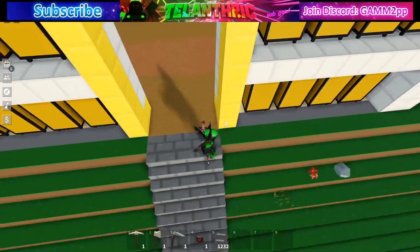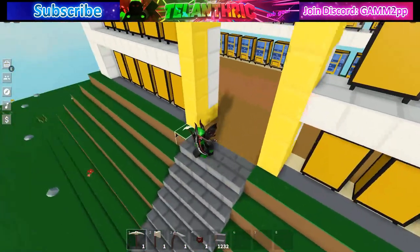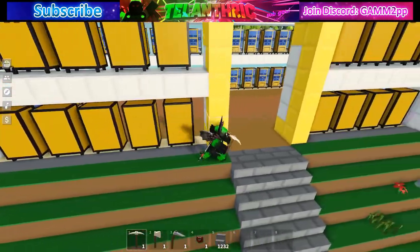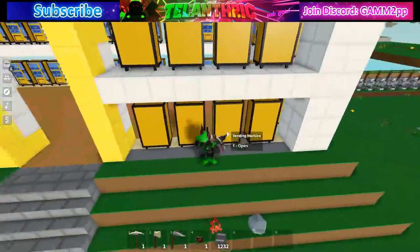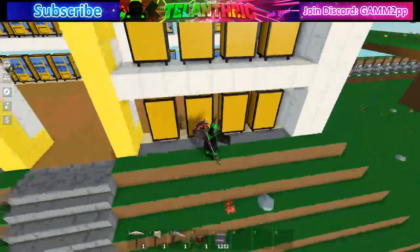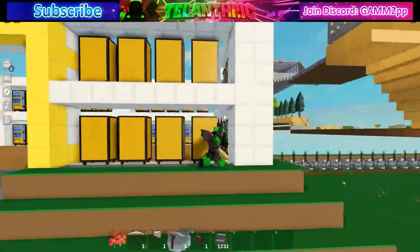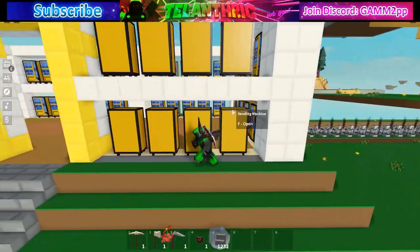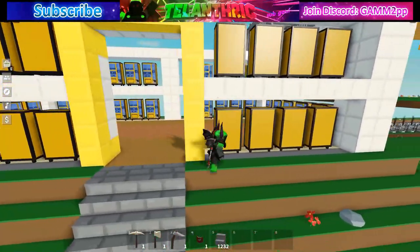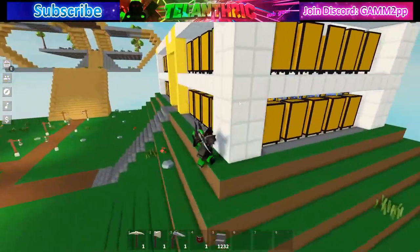The actual shop — including the entrance pillars and everything that is not the base of the pyramid — is 30 by 15: 30 this way, 15 that way. The height will depend on how many floors you want, but each floor is four blocks high because you have three high for the vending machine and then the ceiling part, and you can just keep adding more floors.